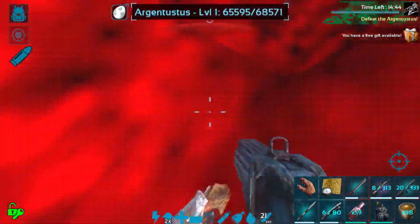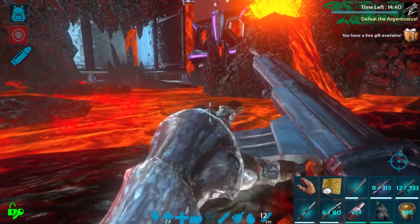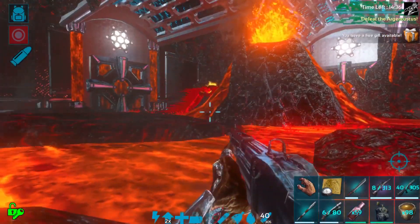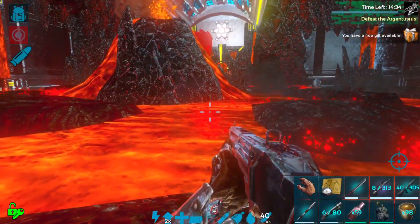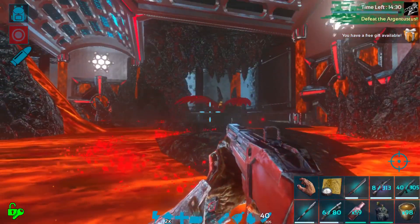His main attack is a sort of gust attack that does a huge blowback. You want to make sure, as I did here, that you run up to the edge of the platform right when he gets there so that you don't get blown off the platform and into the lava. This is basically the key to this fight — avoiding getting blown into the lava.